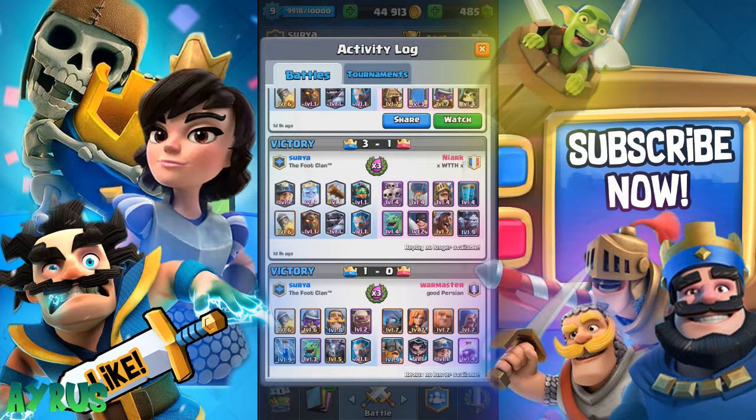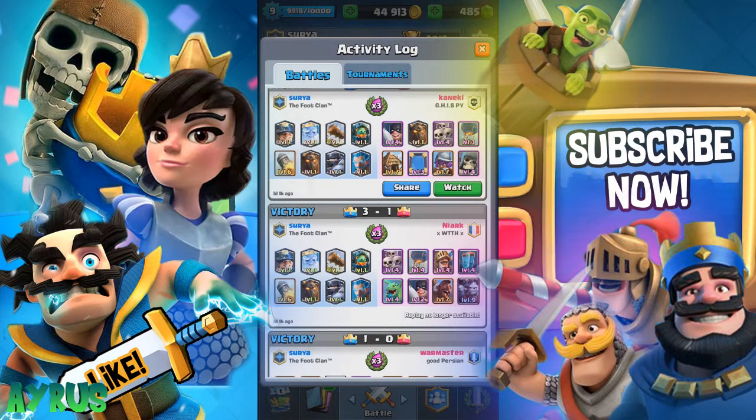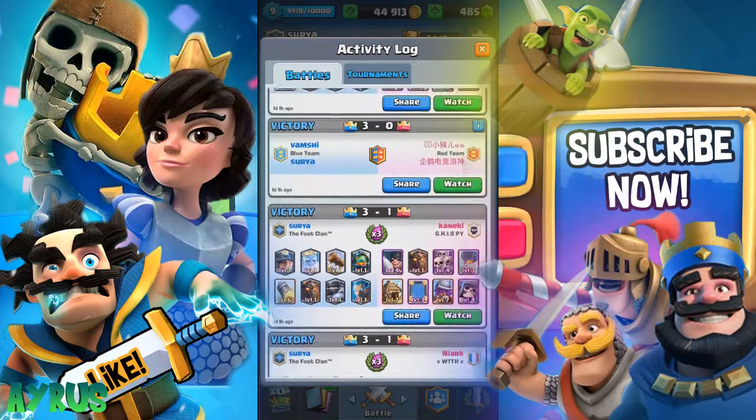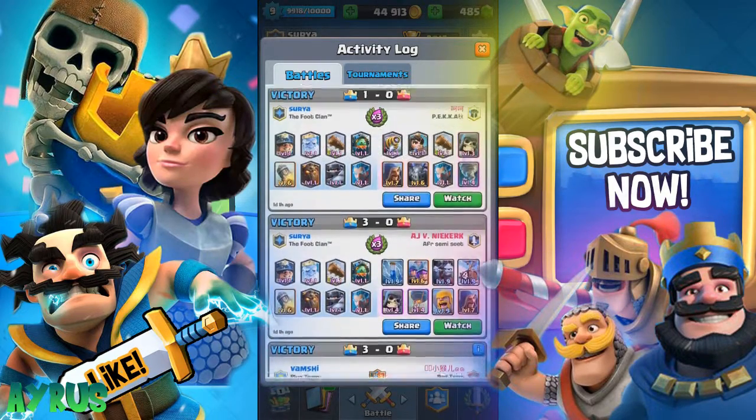I realized the cards are not at tournament level, so I had a level 2 golem. I'm personally not a big fan of golem decks, but now I've discovered how strong they are and I'm upgrading my golem for sure. For the all-legendary deck, if you don't have the log, you can substitute the zap — that works really well too.